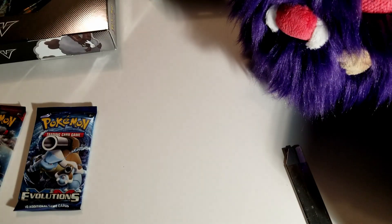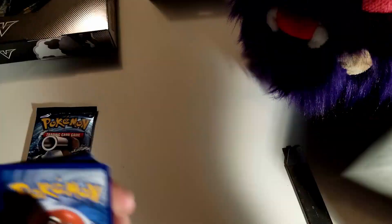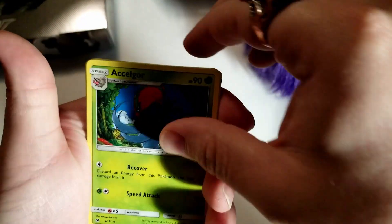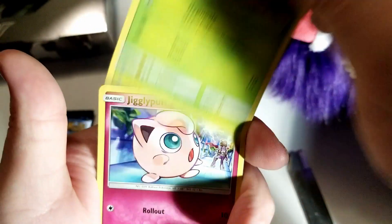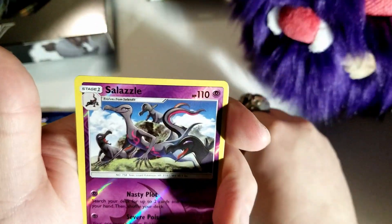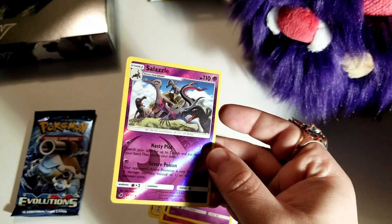Sun and Moon Crimson Invasion — see what we got. Code card. One, two, three, four: fighting energy, Solgaleo, Lusamine, Starly, Minccino, Exeggcute, Jigglypuff, Houndour, Spheal, reverse holo Salazzle — and a Goregeist non-holo. Very cool — look at that purple holo, it shines beautifully.